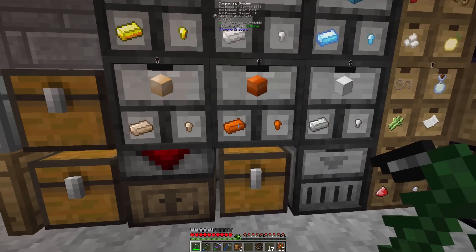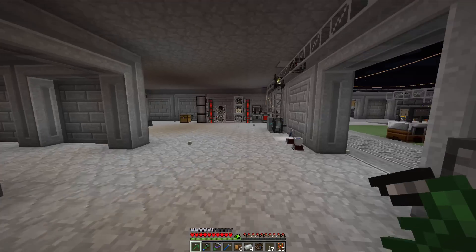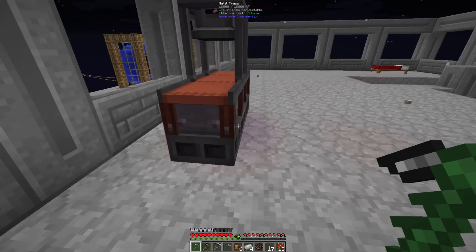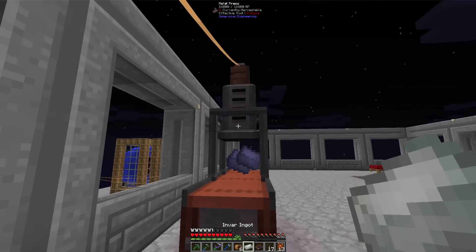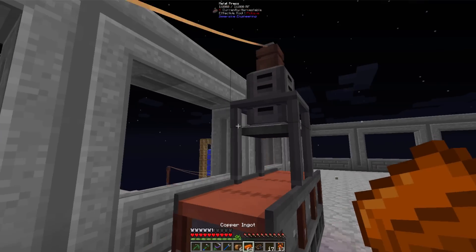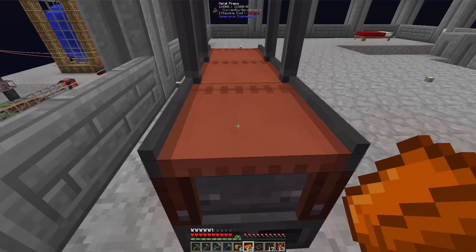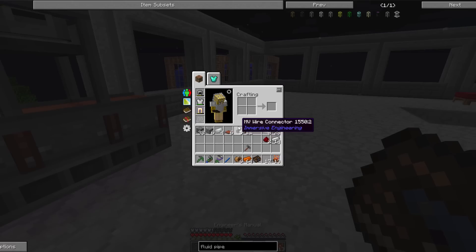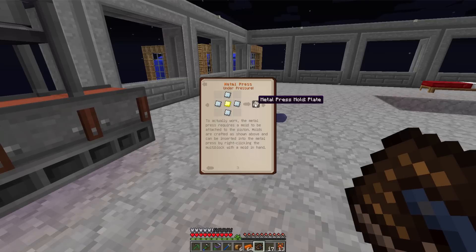Let's say we need an Envar gear. We've got plenty of copper — let's do copper. We try to use it but... we forgot something. We didn't make a press mold. To actually work, the Metal Press requires a mold to be attached to the piston. Molds are crafted and can be inserted into the Metal Press by right-clicking the multi-block with the mold. So we need the gear mold — an iron gear and some steel plates.